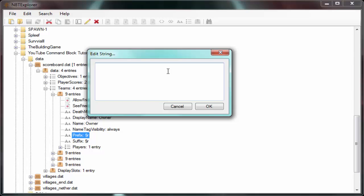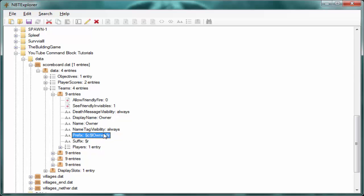To make the owner prefix red and bold, hold Alt and press 21 on the numpad — that gives you the section symbol — then type 'c' for the red colour code. Then Alt+21 again and type 'l' for bold. Then type 'Owner'. You'll also want to add a space followed by Alt+21 and 'r', because without that there won't be a space between the prefix and the player's name. NBT Edit removes plain spaces, so the reset code is necessary to return the name to normal colour.